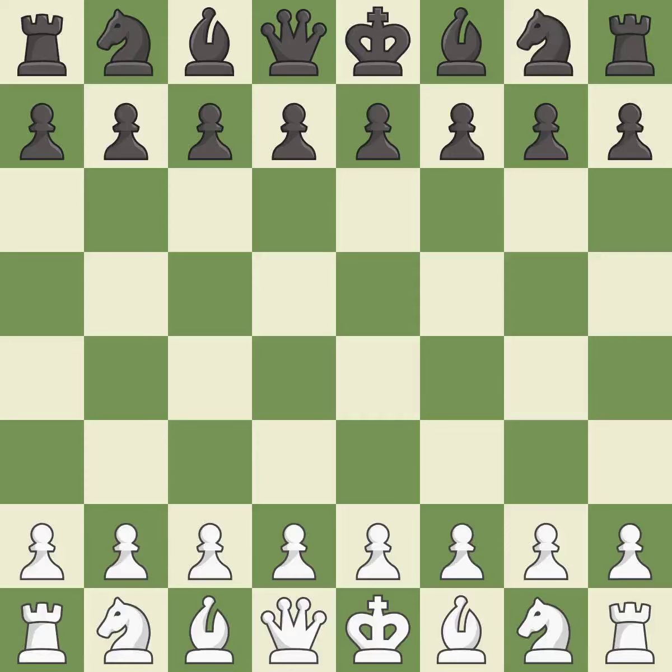Caro-Kann defense, Tartakower variation, 6.c3. Balanced — neither player ever had an advantage. That game was pretty competitive. Black had a good opening, but white was on another level. That was a well-fought middle game that black got the better of. Both players had a nice endgame.